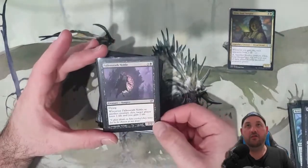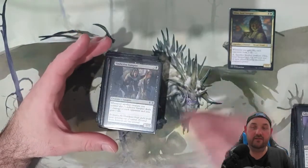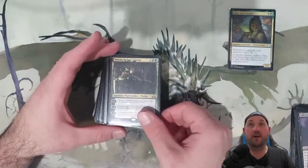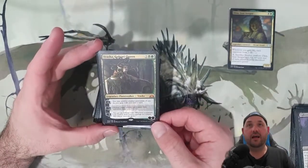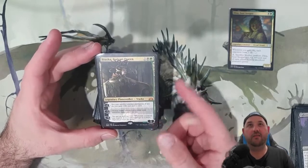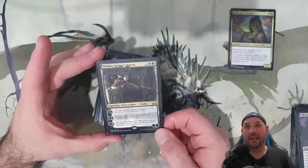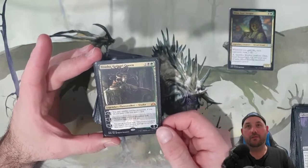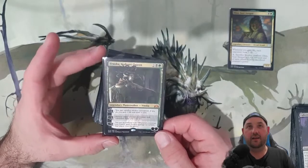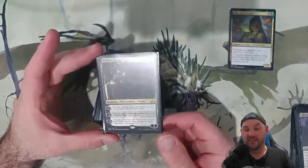Falkenrath Noble — target player loses one life and we gain one life, just like Blood Artist. Vindictive Vampire — just like Zillaportt Cutthroat but a bigger version. Vraska, Golgari Queen — four mana, cheap enough. We have a lot of random blockers, pests, and stuff. We sacrifice another permanent, get that death trigger, gain life, and draw a card, which is great. It's got Abrupt Decay as its minus three, which is nice.